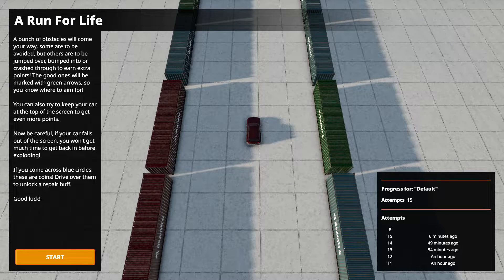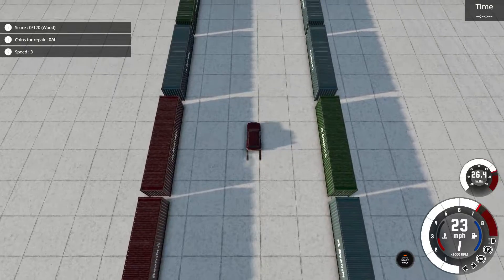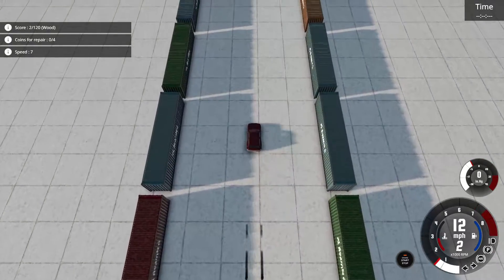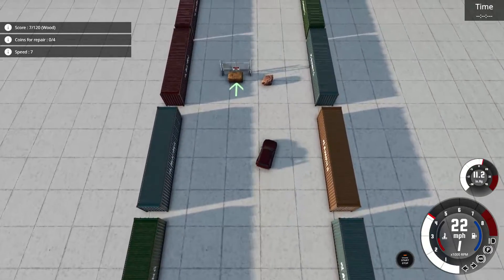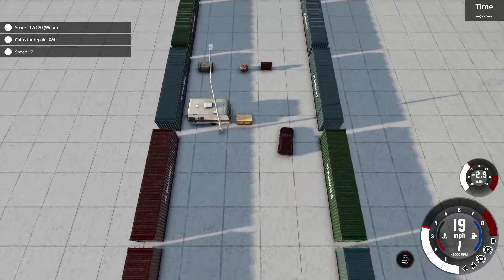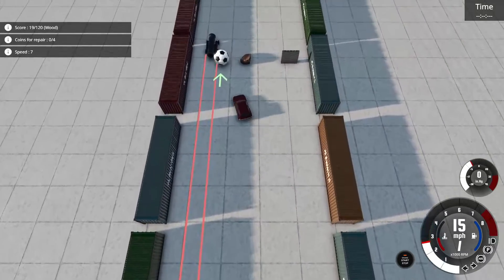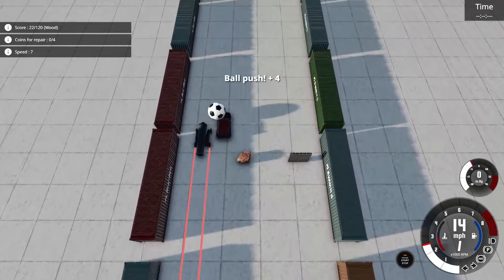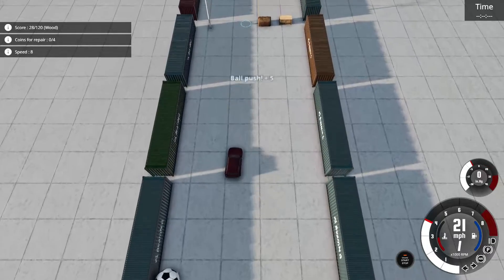It basically says there's no obstacles in the way at the start, and as you can see we have an unusual camera view. The camera also moves along without caring about where my car is. It goes and it speeds up slowly. If I go off the edge of the screen the timer counts down, and there's a bunch of obstacles. There's also the cannon, and these green arrow things are objectives that give you points.